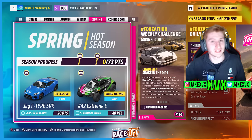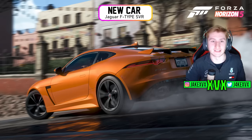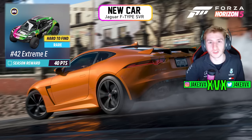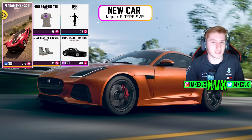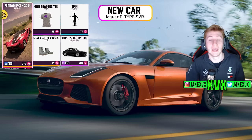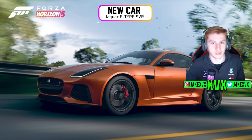The fourth week has the fourth new car — the Jaguar F-Type SVR for 20 points. For 40 points you can get the number 42 Extreme E, and the Forza Lunt Shop has the Ferrari FXX-K and the Ford Escort RS 1800. The new car for that fourth week was the Jag.